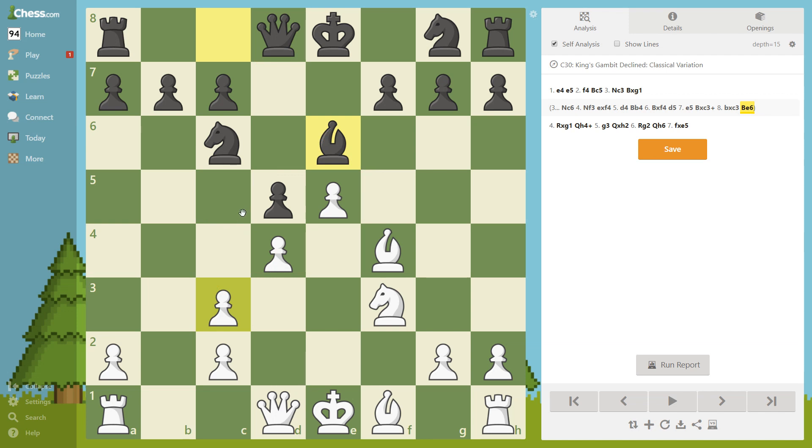Pause the video — what would you do for white now? The move is bishop to d3, a really good move putting the bishop to its maximum position that exerts maximum power and has maximum value.